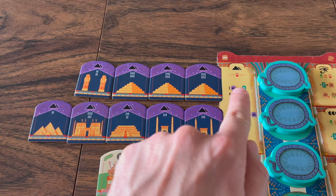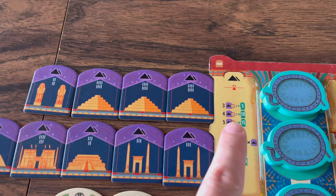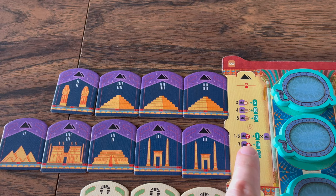These are the Monument tiles and there are eight types. These are also the only tiles that will only score at the end of the third round. These tiles can score points in two different ways. First, through diversity — if the player has six or fewer types of these tiles...